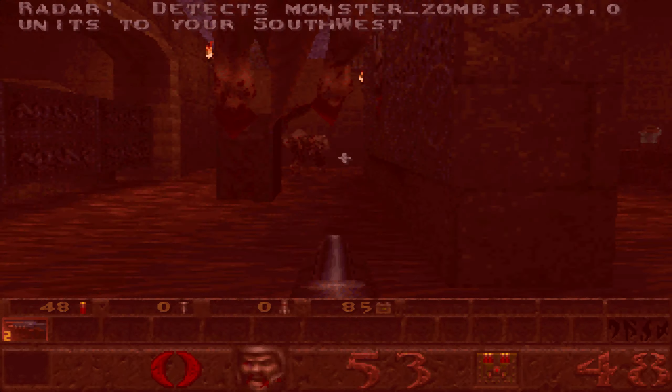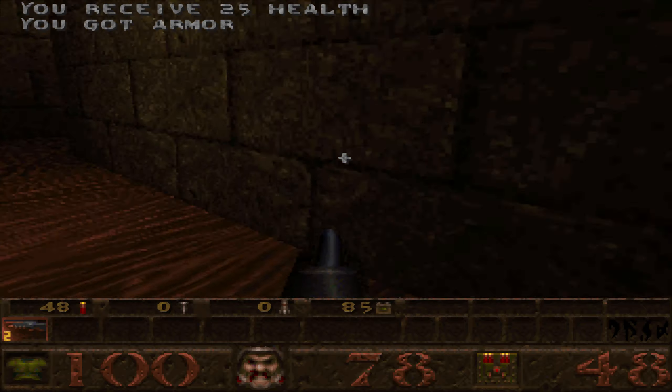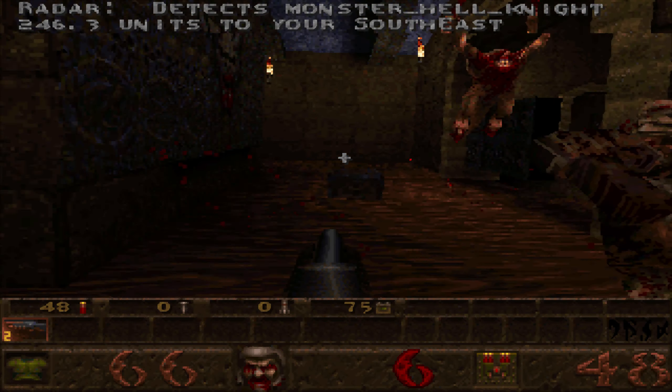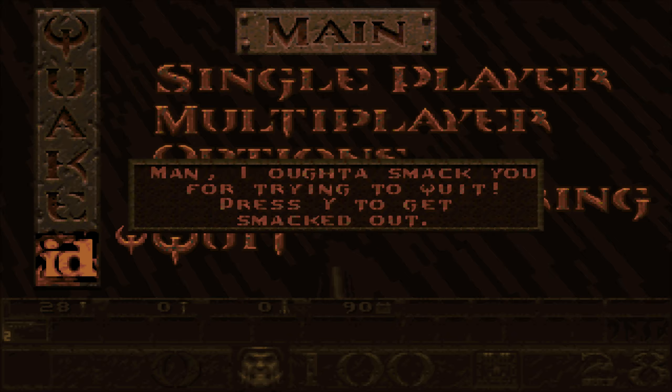So say you have a bunch of enemies you're looking at — it will tell you what's as close as it can from there. If you want to see the hell knight, you can see the hell knight. Simple, straightforward, and it works. And very, very different from the other radar mod. With the other one you'd hear a slight pop sound and try to follow it — this one tells you exactly what you're looking at.